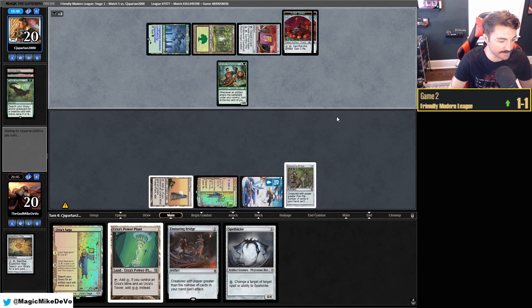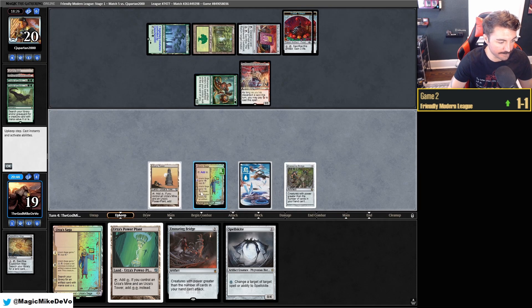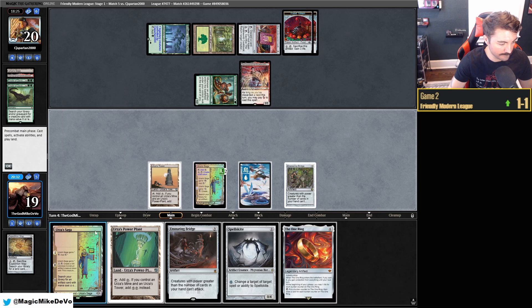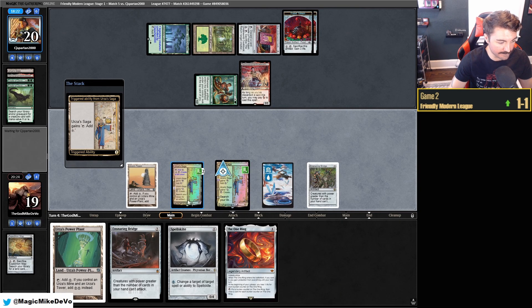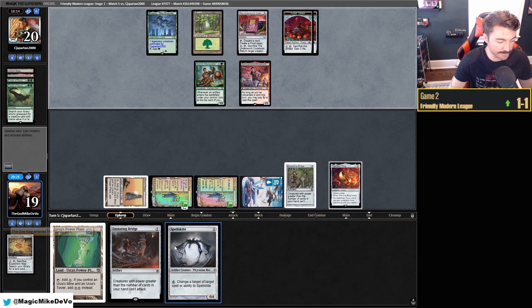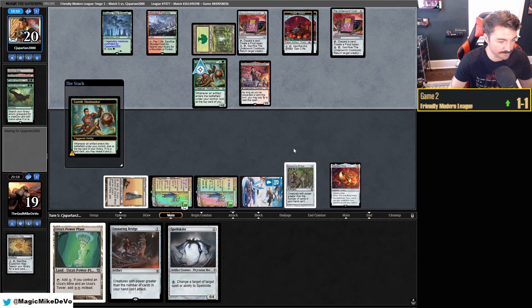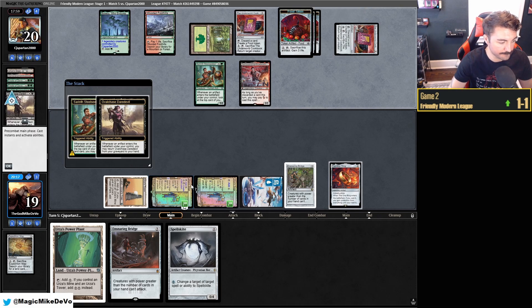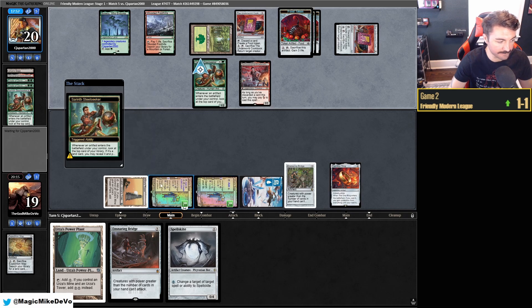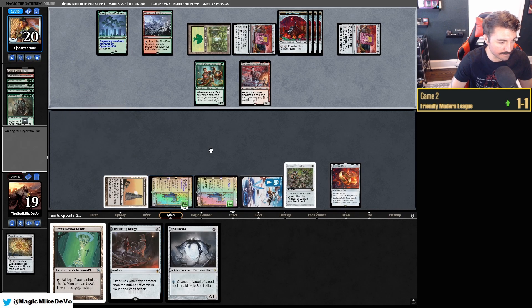I'm going to play out the other Saga to get the third mode quickly. We don't really care about the constructs because we have Bridge. Play out Ring. Cookbook is also important because it gives us life we lose from the One Ring. We're not going to want to be drawing cards anyway because we're behind on Bridge. They have another Cookbook. We might board in the other Needle because they have so much value. We'll play out another Ensnaring Bridge and Spellskite. Return Troll King — I'm assuming they have another Boseiju to kill Bridge.